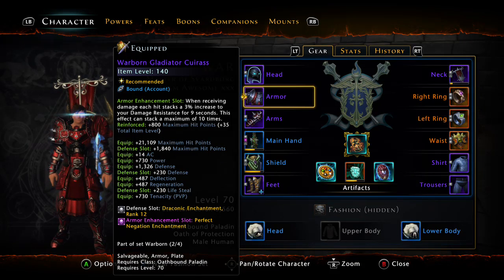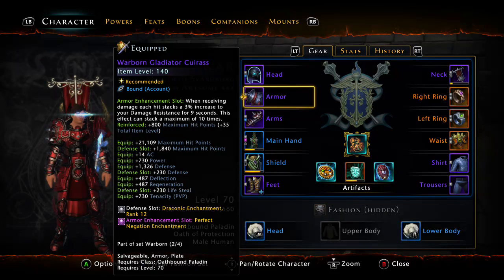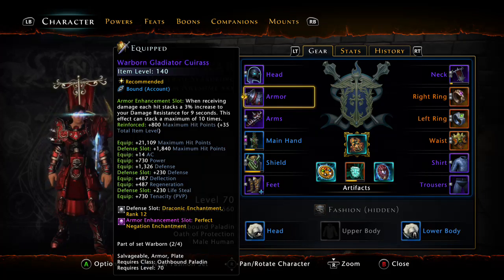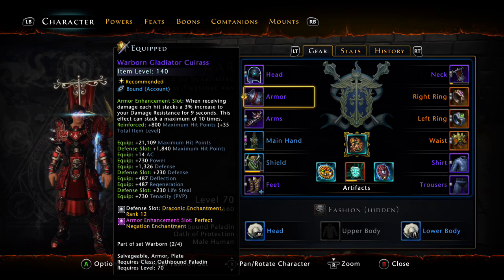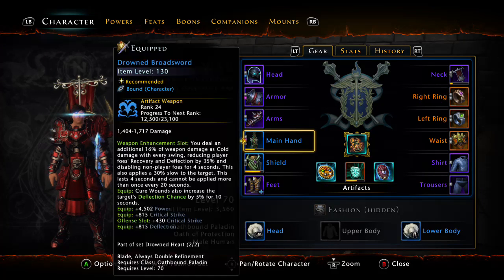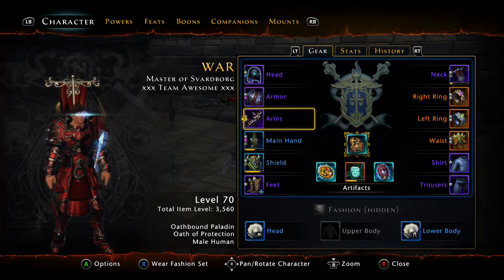For your armor enchantment, I would use either the Negation or Shadowclad — whatever you prefer. Just a note on Shadowclad: when you make it Transcendent, be aware that every 30 seconds for 4 seconds you lose aggro, which is quite a while as a tank. We really don't want to lose aggro like that. For offense and defense slots, you want to use Radiance, Power, and Hit Points. I don't have full Radiance yet — I'm just slacking. I'll probably go to the Enclave and swap my enchantments to Radiance one day.